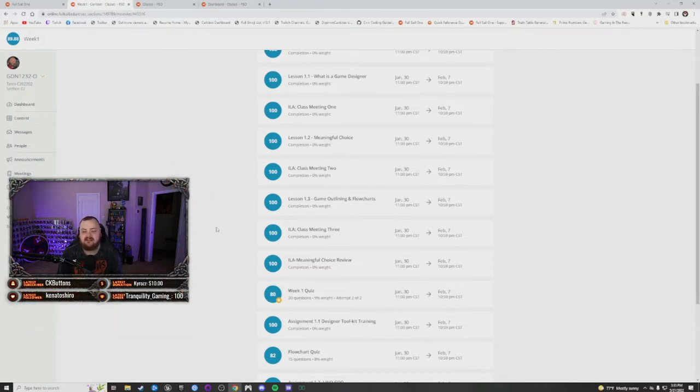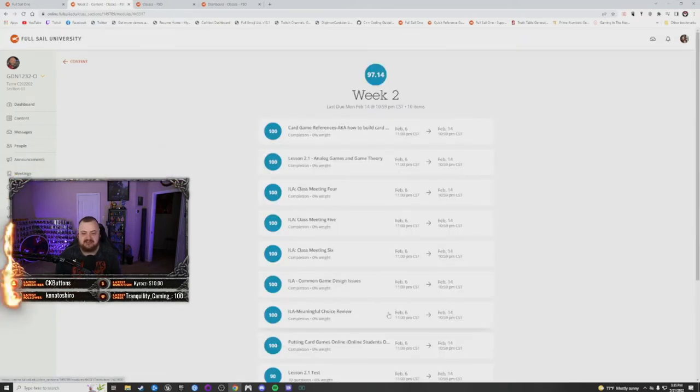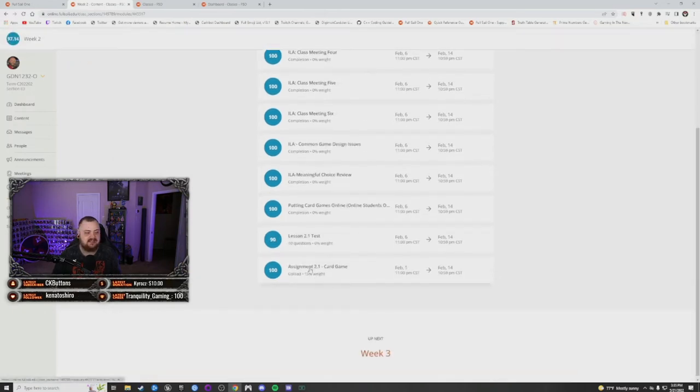In week two, the final assignment is turning in a rough GDD of your card game. One important thing — a real showstopper to avoid — you can't take a 52-card deck and just change the rules of something like poker. It has to be completely original.